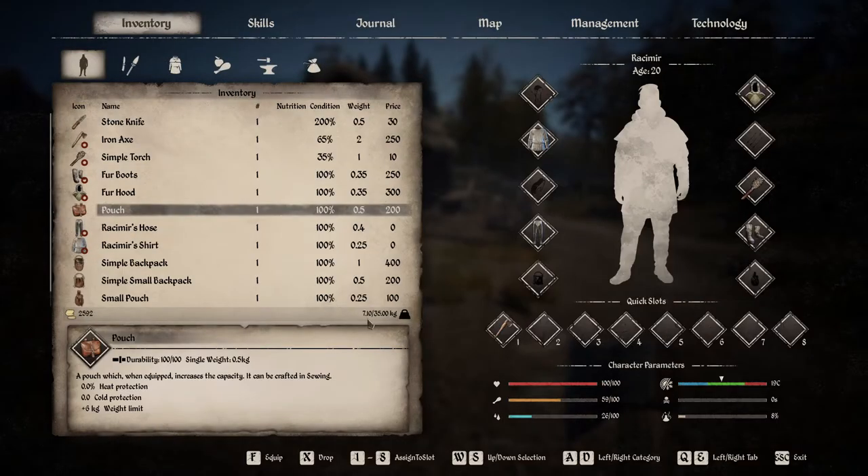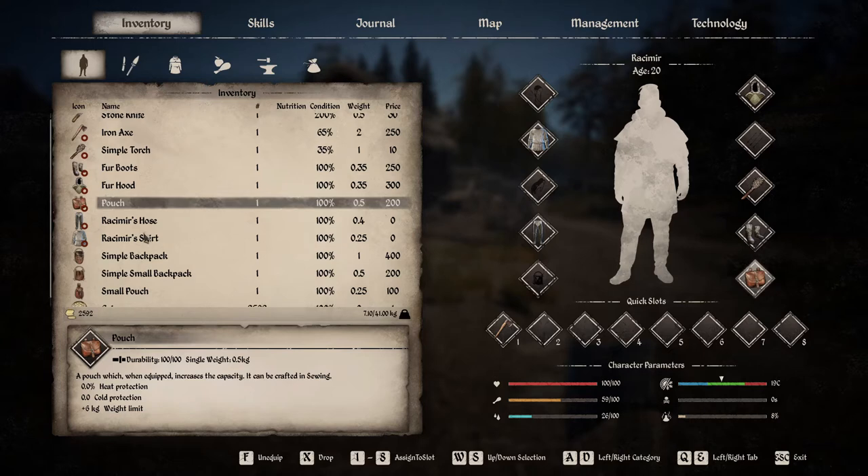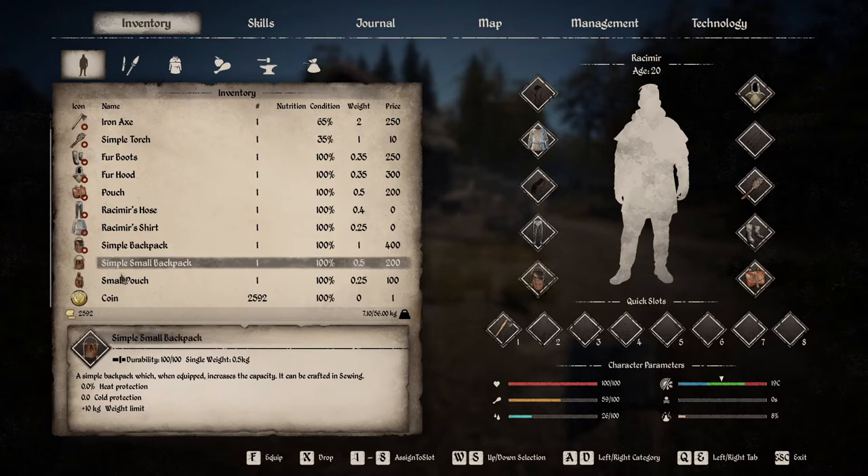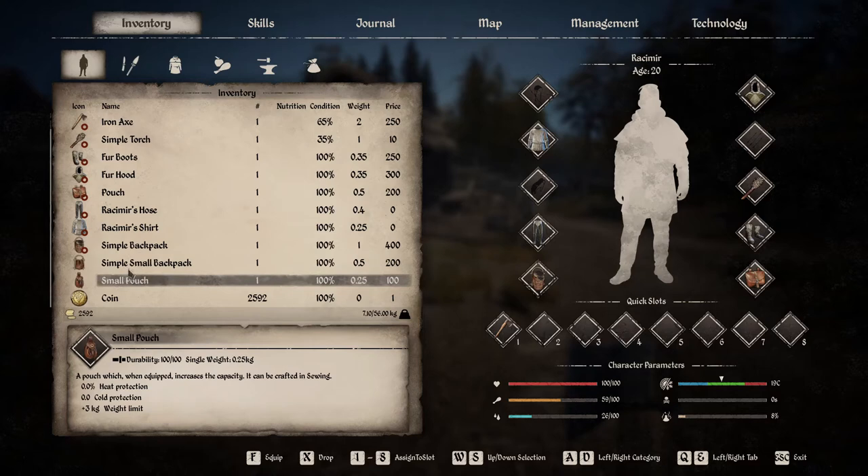As you can see my carry weight is 35. I put on the pouch — plus six, very nice. And the simple backpack — wow, it actually says right here 15 and 3. That's actually so nice.